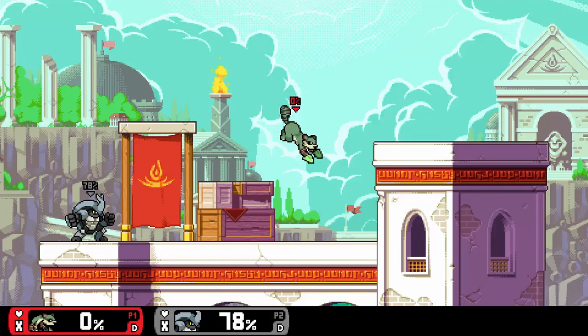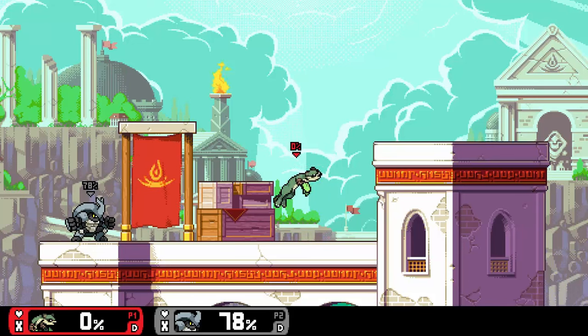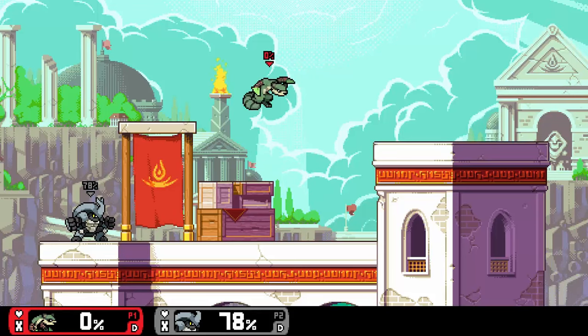Forward air has Maple swing her blades down, knocking the opponent downward if you hit them in the right spot. Use this move for early kills after a dash combo against characters with poor recovery, such as another Maple or Arcane. Back air has Maple swing her tail, hitting the opponent multiple times. Using it to extend combos in the air is probably your best bet.